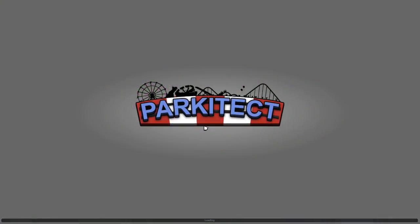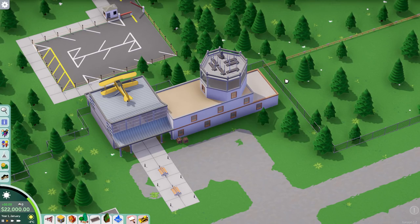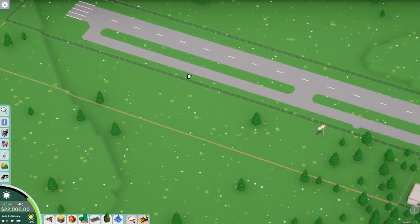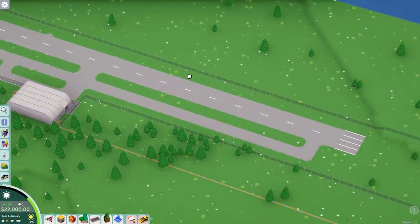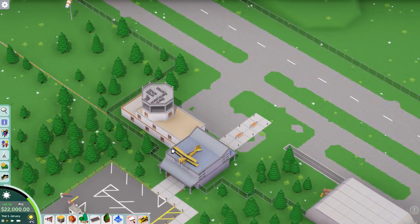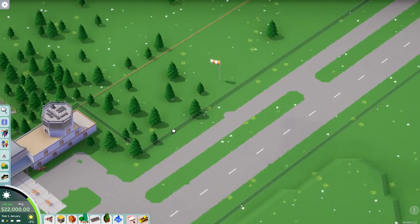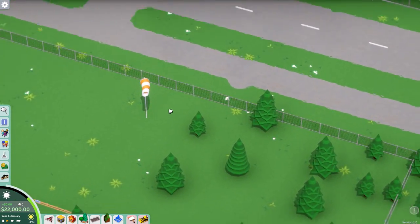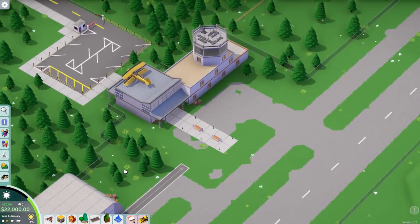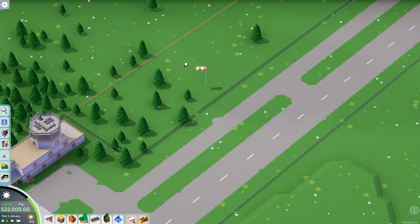In any case, let's just start the scenario and see if we can turn this into anything. The map is quite simple - it's just the runway, which is a bit of a weird shape to build a theme park in. There's some interesting scenery: a little airplane on the roof and a windsock, which is outside the park boundaries, so maybe I'll buy some land to get there.